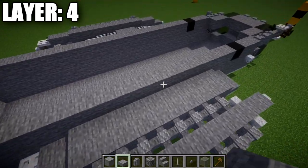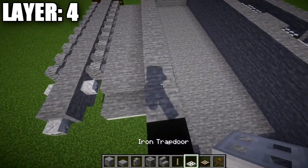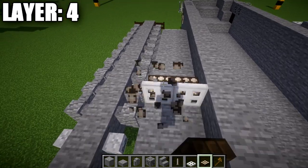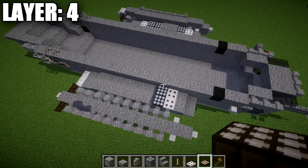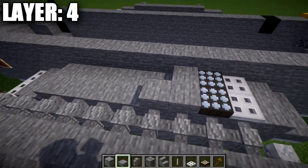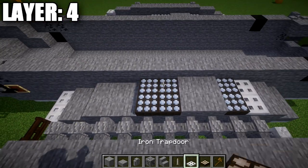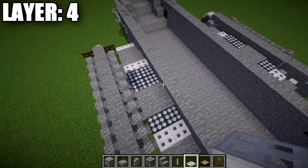For the pylons, start by placing two iron trapdoors in the second row of two stone blocks from the front. Place two daylight detectors right behind them — make sure you turn the daylight detectors to night mode so they blend in with the helicopter. After that, place a row of two stone slabs, a second row of two, then two rows of two daylight detectors — again turned to night mode. Finish with two iron trapdoors.